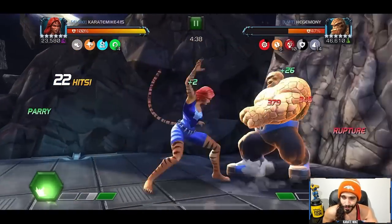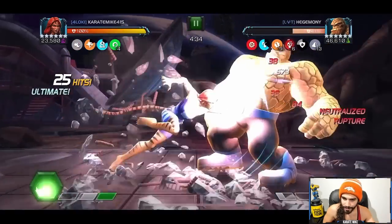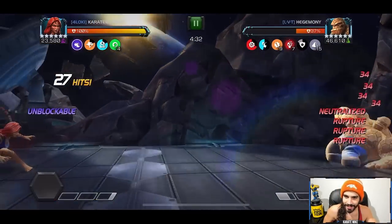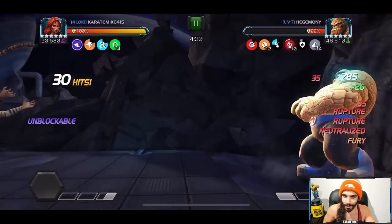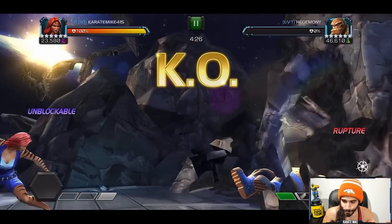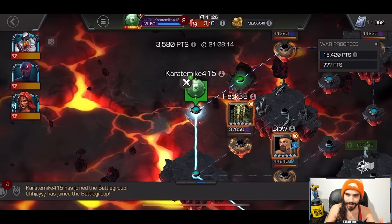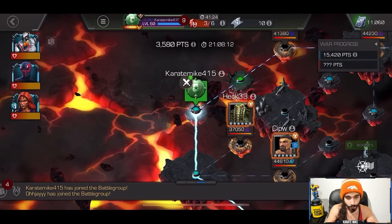In Alliance War I have to hold back the urge to hold the heavy attack after the Special 2, even though it is relatively safe. We use the light attack to inch a little closer when countering that Special 1, and we finish it off with the second Special 2 — a very solid first fight against Thing on Path 1.